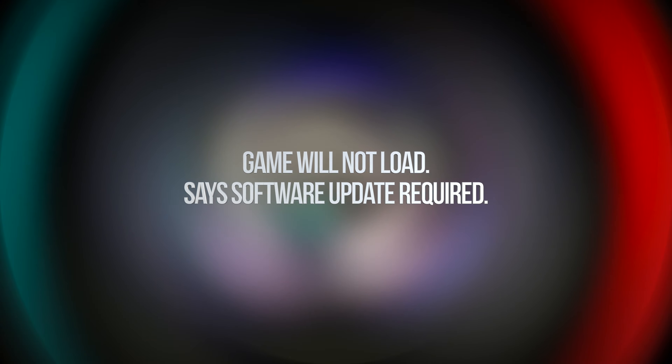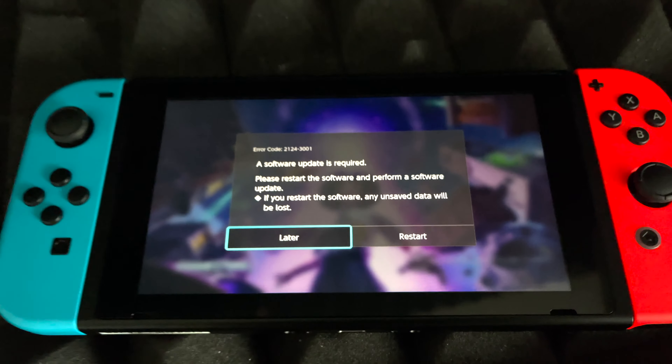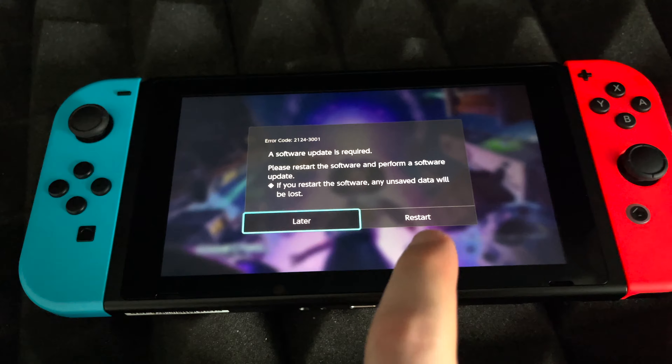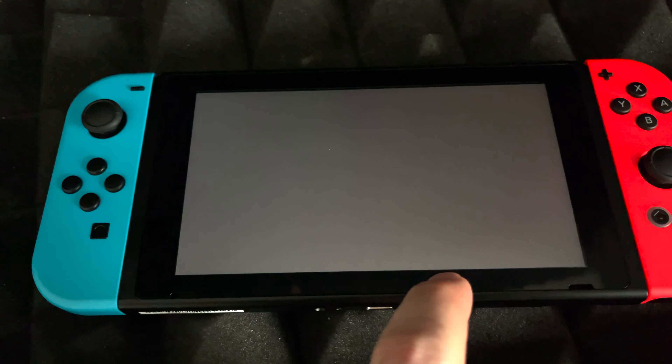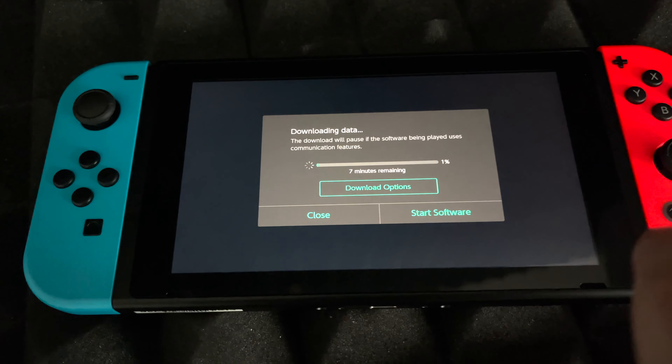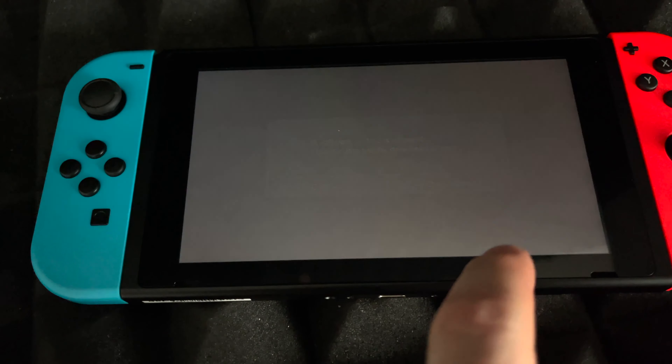Hey guys, if you ever see something like this on your screen, don't worry about it — never press Later. Always restart right away. So we're gonna press on Restart and here we go, it's just gonna start the download software, so we're gonna start downloading.